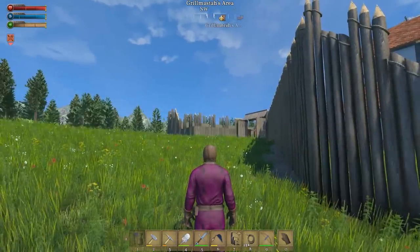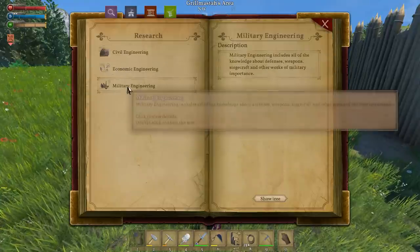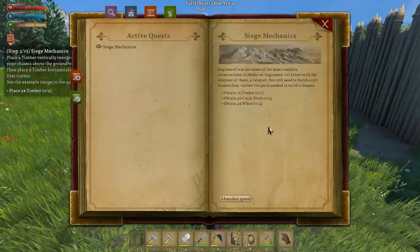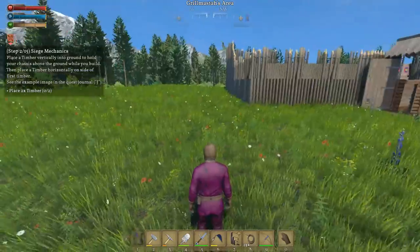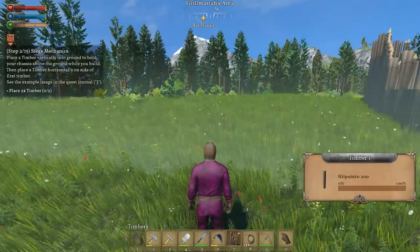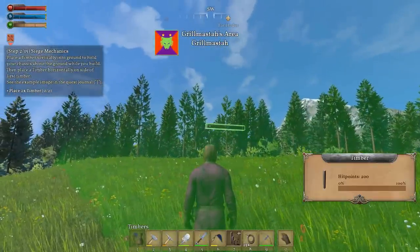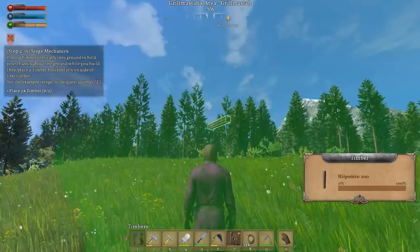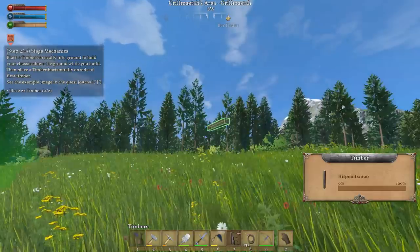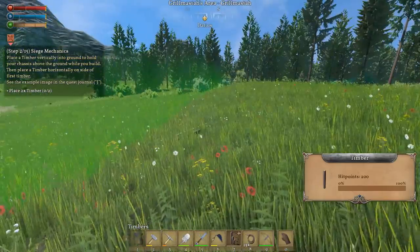Now I can actually do the siege tactics. Maybe I should, to be honest, because then it would unlock more things. Alright, I guess we're going to do the siege thing now. Siege mechanics. Okay so I need timber. Place two timbers. I need to first just simply put down - definitely not that one, give me the full timber. Trying to figure out what all the buttons are over here.